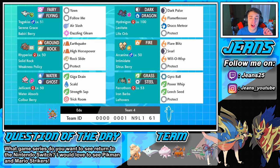In our front spot we have Togekiss rocking a fairly similar moveset to what it usually does — Yawn, Follow Me, Air Slash, and Dazzling Gleam with the Sitrus Berry. Then we got Rhyperior rocking the Weakness Policy, which I'm actually hype for. Rhyperior is so good with the Weakness Policy, just don't put him up against special attacks because his special defense is bad. He's rocking EQ, High Horsepower, Rock Slide, and Protect.